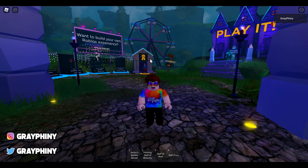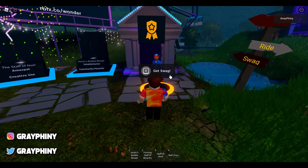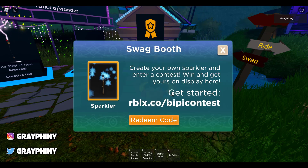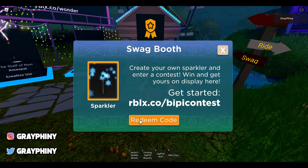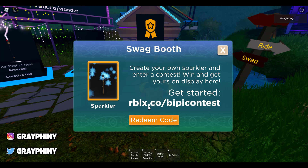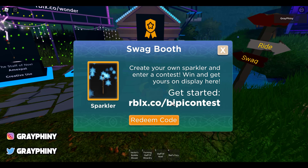You see this thing right behind me? It has like a person next to a badge. We need to head over there, and once we're here, we need to talk to this guy. So we're just going to press E, and it's going to say swag booth — you can put in codes and stuff. You see where it says redeem code? We want to click redeem. We just need to click redeem so we can get to the place where we can enter in the Roblox promo codes to get some free items.